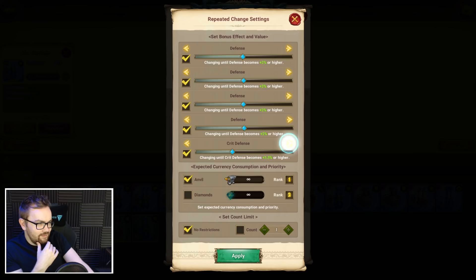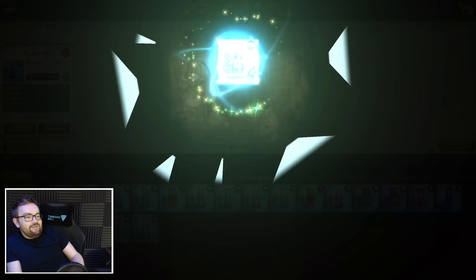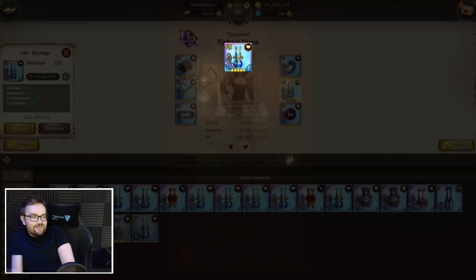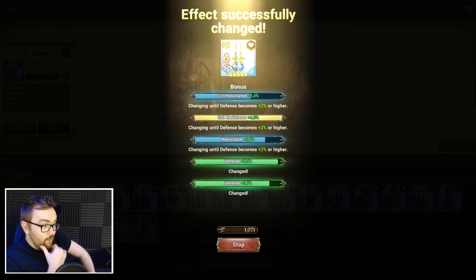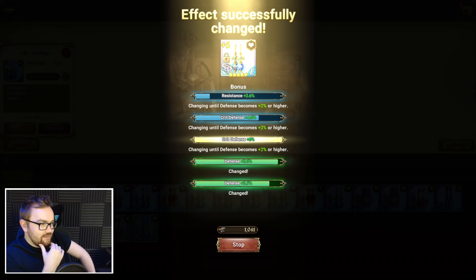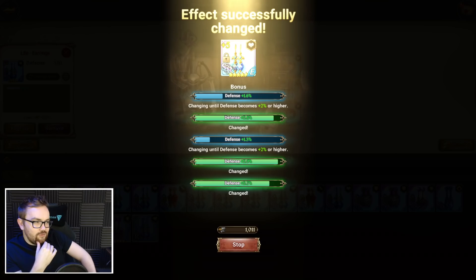Okay, that was really lucky — that worked out very very well. This necklace is rolling really really nicely — last defense roll, perfect! I'm happy with that — that'll do for a while. We can re-roll the 2% at some point if we want, but we've got to be very careful with our resources. I just need to sort out my anvil farming dungeon team on the free-to-play to get a few more going.